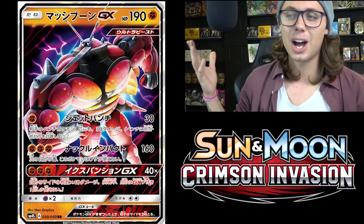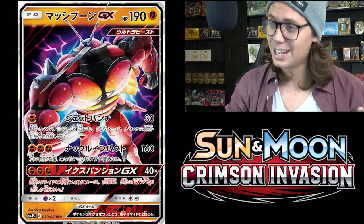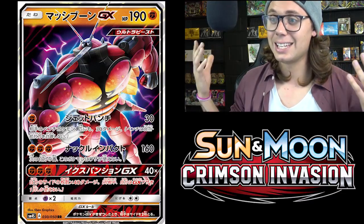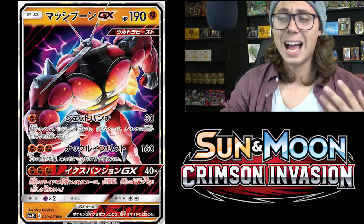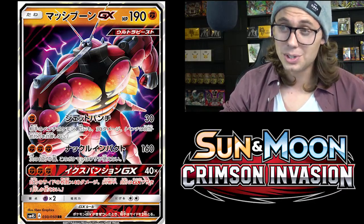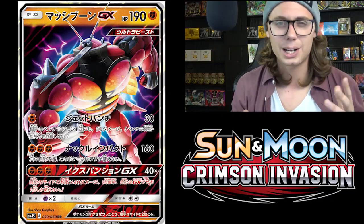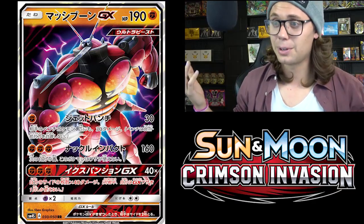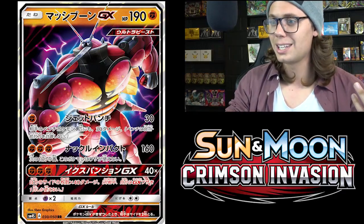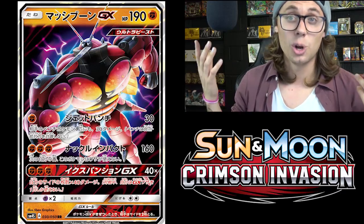For three Fighting energy, Knuckle Impact does 160 damage but the Pokemon can't attack during your next turn. Most of the time you won't be using Knuckle Impact, but it's there if you find yourself with three energy and need a big knockout. The GX attack is Absorption GX — for three Fighting energy it does 40 damage for each of your remaining prize cards. I'm not super impressed by this GX attack, and I don't think you'll use it too terribly often. Buzzwole GX is really here just for that Jet Punch attack. You could build a whole deck around the sniping ability of Buzzwole GX. Pair it with Tapu Koko, maybe even Silvally GX to give it free retreat since Buzzwole GX has a retreat cost of two.